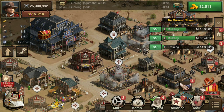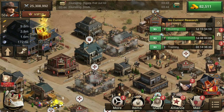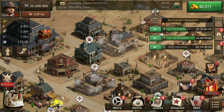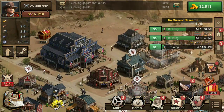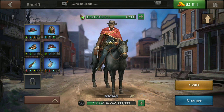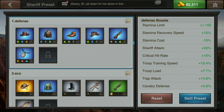He has no current research running - he's running double construction and research queues. What we want to do is change our presets and change our gear very quickly. In the bottom left corner there is an arrow. Click that arrow and it pops up showing the different setups I've made for him - two setups, one for defense and one for economics. The first thing you'll do is hit 'Edit Preset' at the top and then select each item.